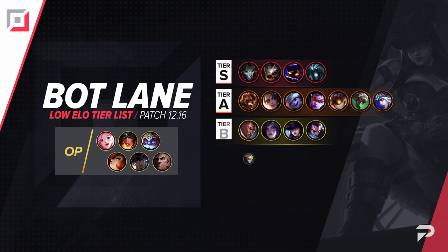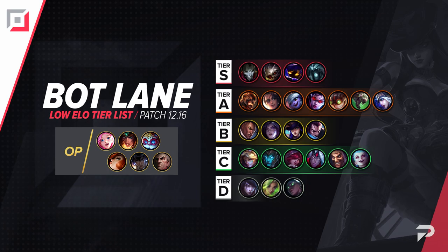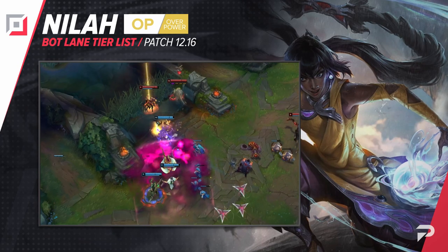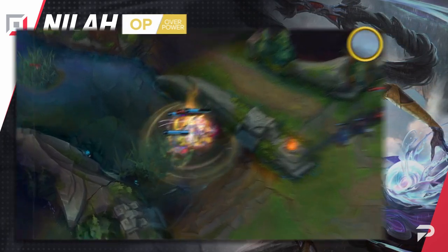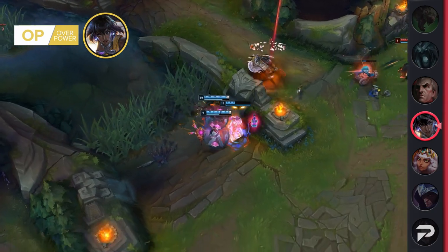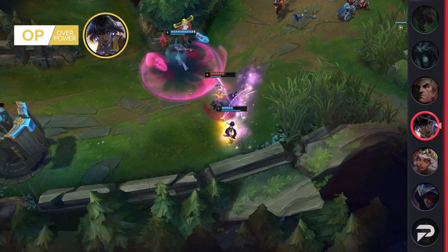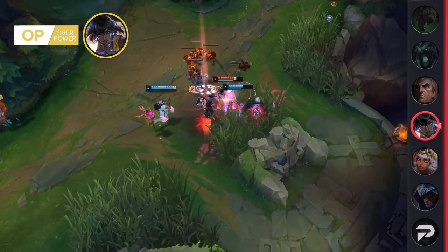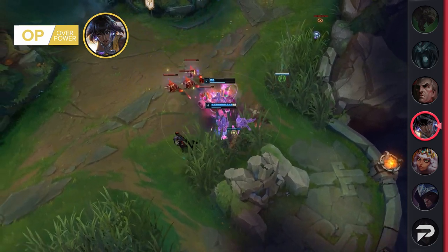Now let's move things down to the bottom lane. Nilah moves up to the OP tier. When Nilah first came out, we really thought she would be super OP in higher elo but struggle in lower ranks. But as time has gone by, the opposite has proven true. She's still a very viable, albeit somewhat situational pick in high elo, but in low elo she's insanely strong — arguably as good or even better than Sivir. Part of this is probably because people don't have the coordination and know-how to play around her strengths and abuse her weaknesses.